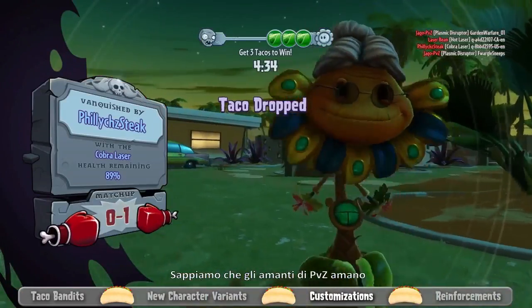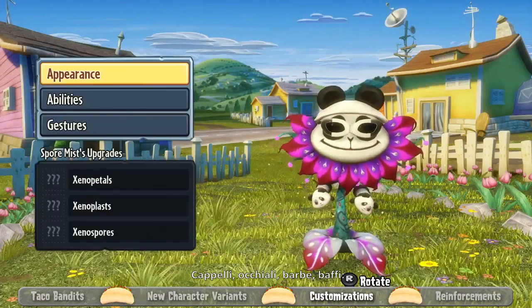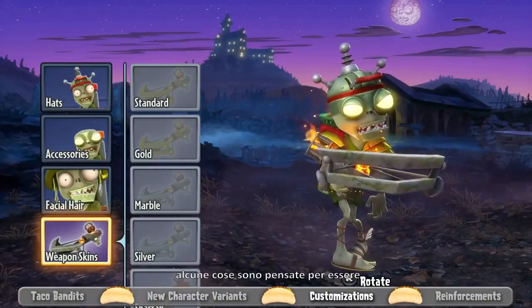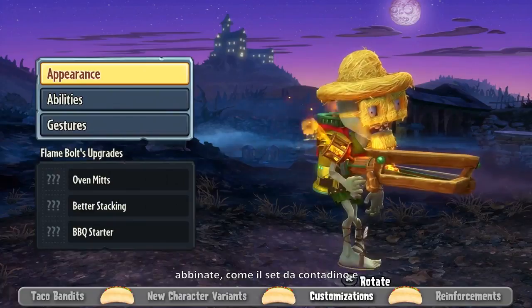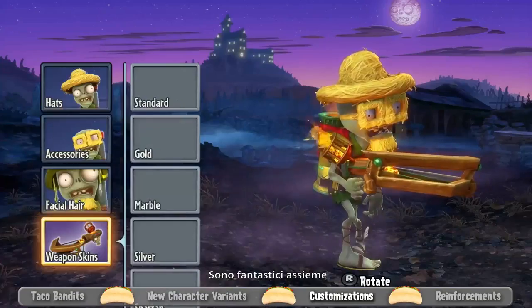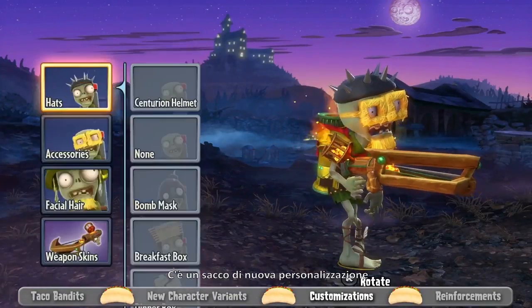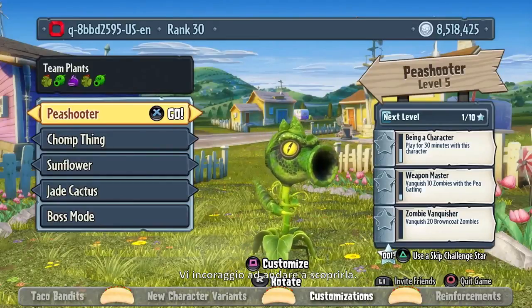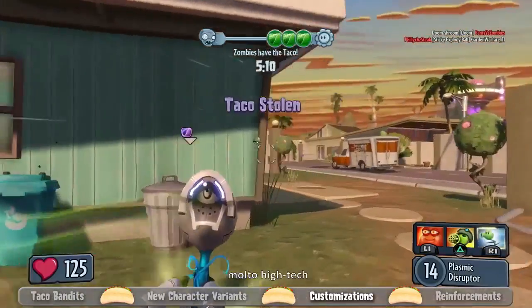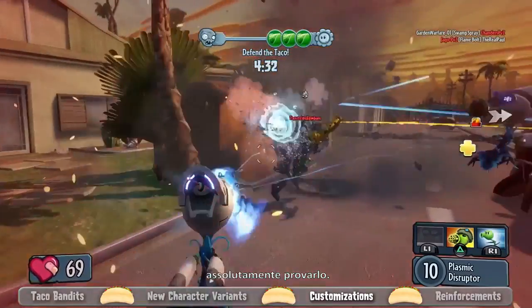We know PVZ fans love customizing their plants and zombies, and we've got more stuff for you. The new concept here is the idea of a set — hats, glasses, facial hair, and other items meant to go together. Things like the Farmer set, the Boogie Your Brains Out set, and a skunk for the Cactus. They look really great together, but you can also mix and match for your own unique look. One of my favorite customization sets is for the Peashooter — it's Mass Effect-inspired, very high-tech and clean-looking, and it looks really good on the Plasma Peashooter.